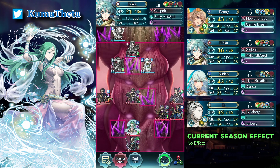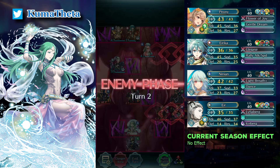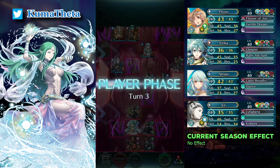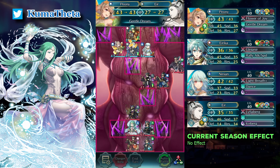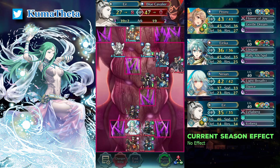Dance Erica from her right and move her up. Move Air up right and dance her with Peony. Defeat the Blue Mage and Healer with Air - The Glimmer of Life.